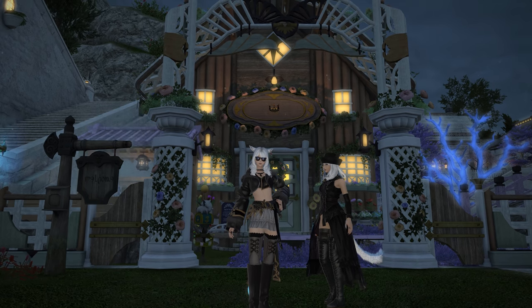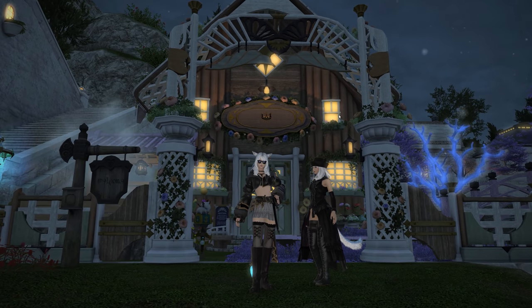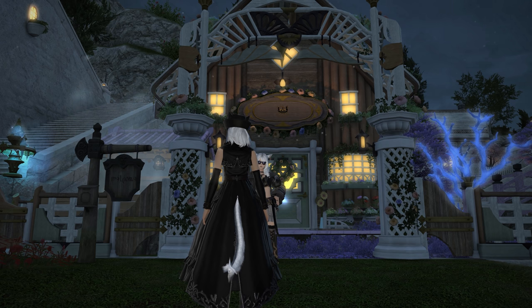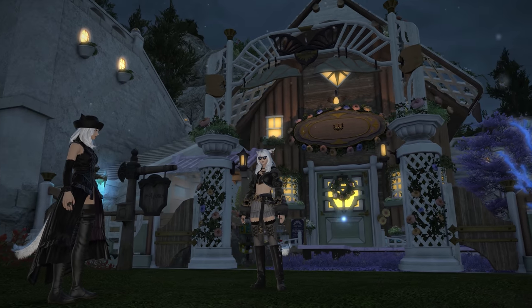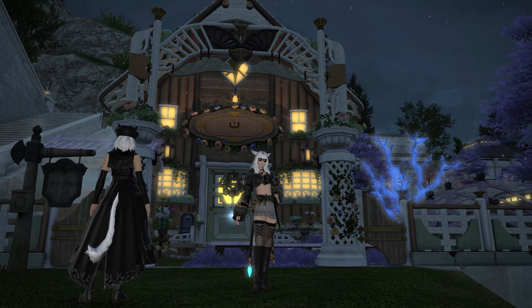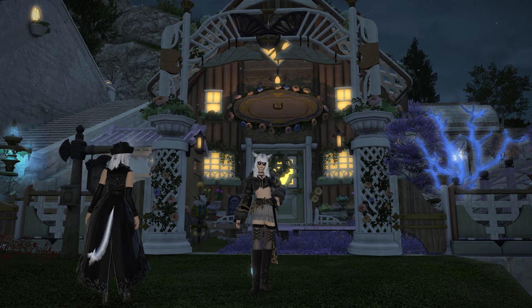That's the thing with Final Fantasy housing — I just wish that the inside represented what you see on the outside, because you often see these upstairs that don't exist. That's part of the reason why I like the Shirogane Castle — it doesn't try to fool you too much. It would be nice to have a door to get out to the balcony, if the free company house has a balcony.